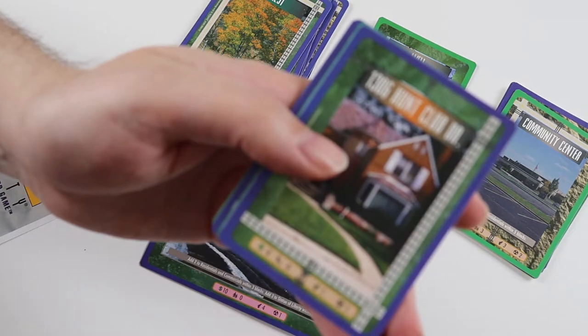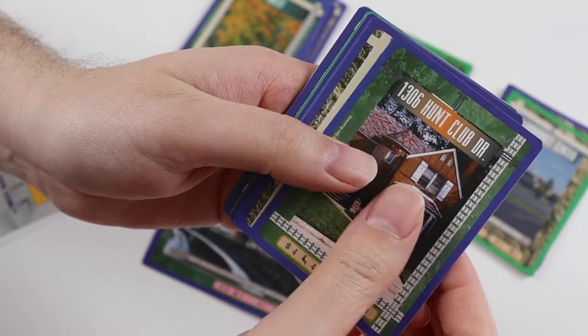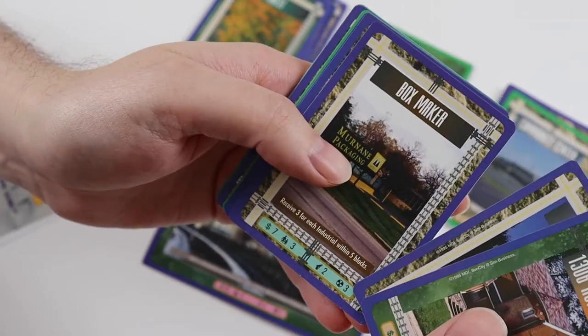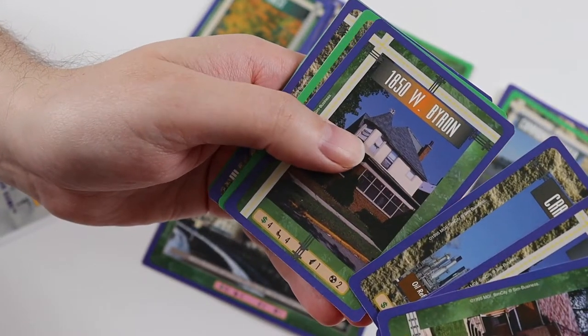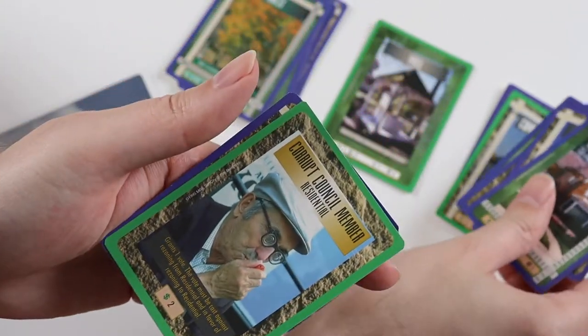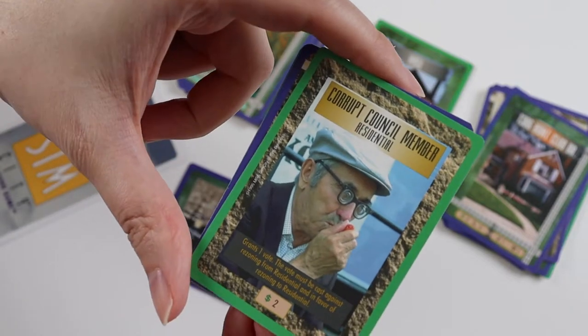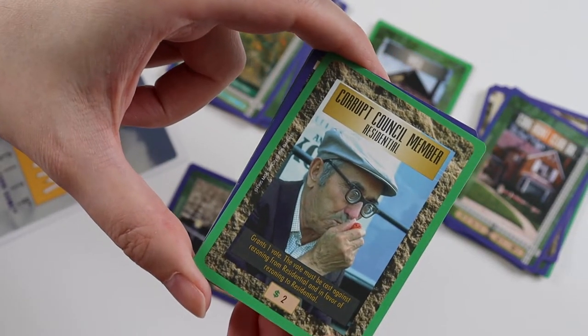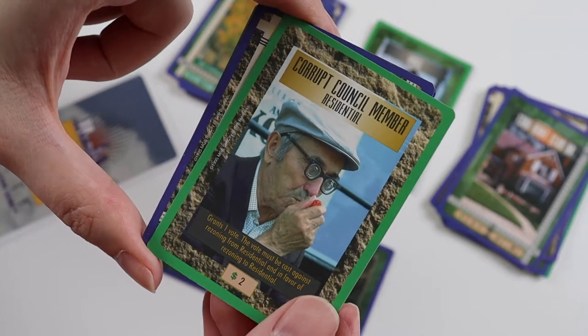Pack number two, Uncommons: 1306 Hunt Club Drive, Funeral Parlour, Boxmaker, Cracker Tower, 1850 West Byron. And we've got the council member I was just talking about - it's the Corrupt Council Member Residential. I don't have him. He's a weird looking guy.